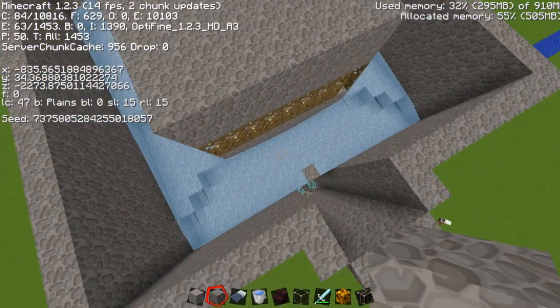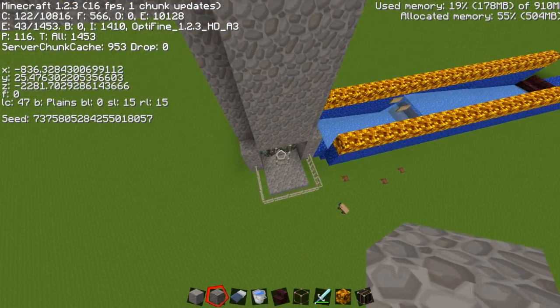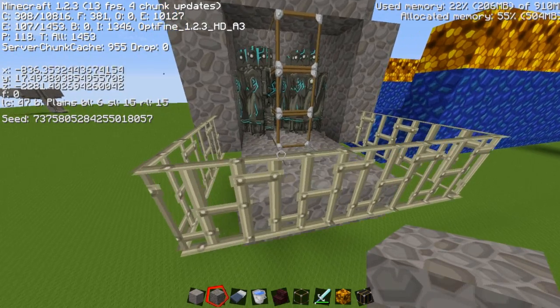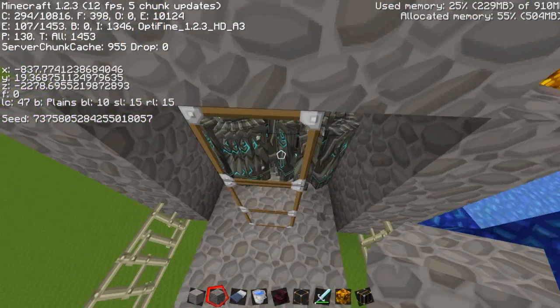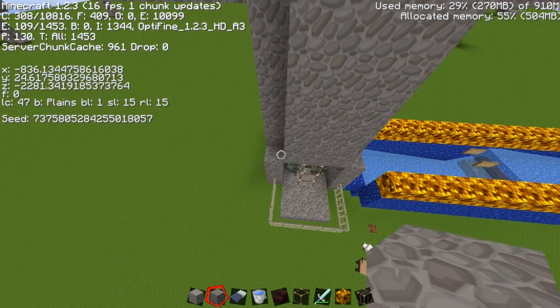We went into the code. Here you can see the spawned iron golems — I'm using a texture pack so I hope you don't mind — but you can still see there are around 40 iron golems in here right now. I will tell you why.